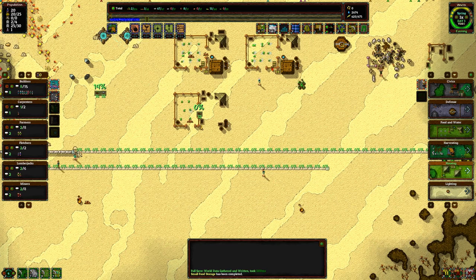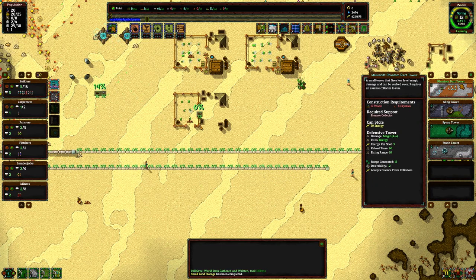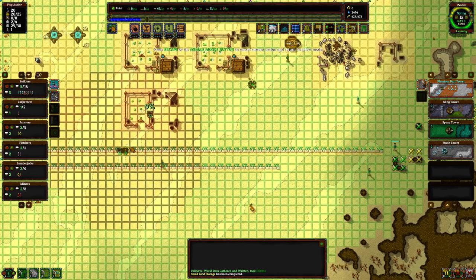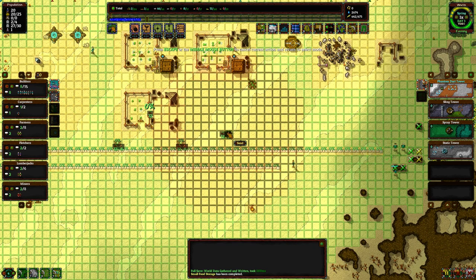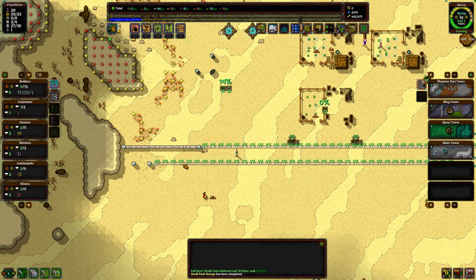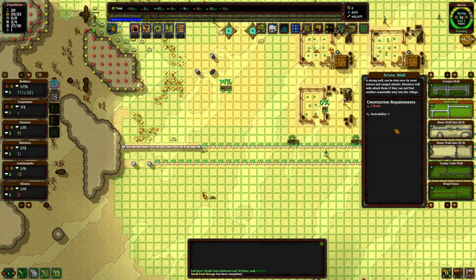So what I'm going to do is put in some Phantom Dark Towers. Let's put one here and one here. Because you have to come this way, that will solve a few issues. Make sure you start building a maze.